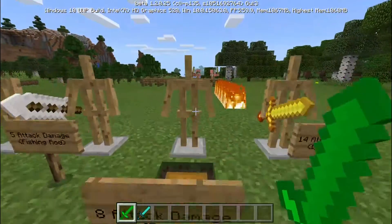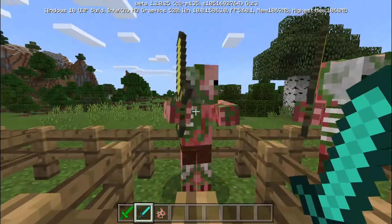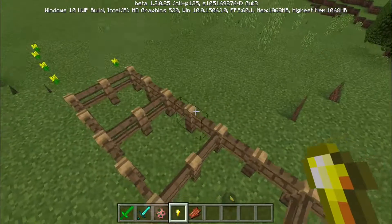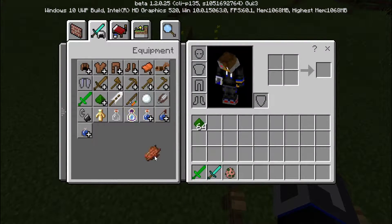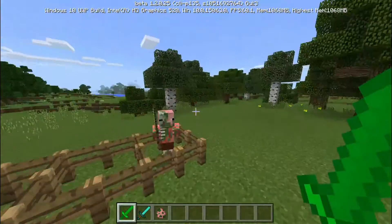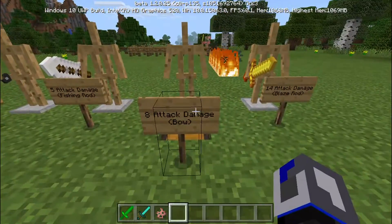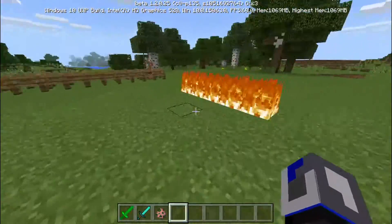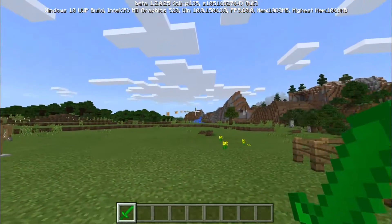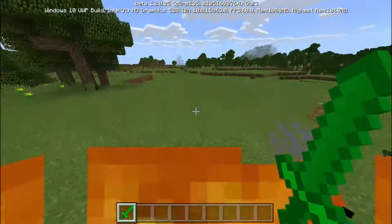You can also shoot it just like the undying sword using creeper dust. Testing on a zombie pigman: the diamond sword takes three hits, and the creeper sword also takes about three hits — so it's at least as good as a diamond sword, possibly better. And yes, it does shoot explosives, just like the undying add-on. It's a really great sword for survival if you don't care about achievements.